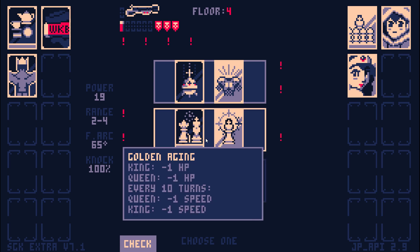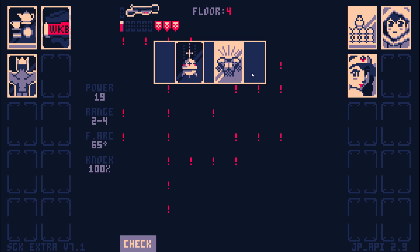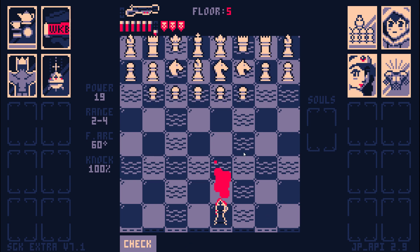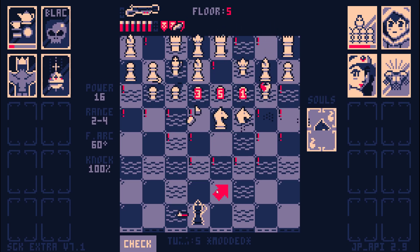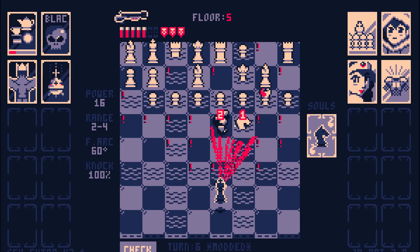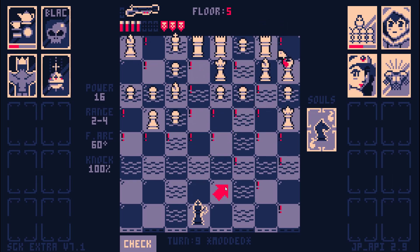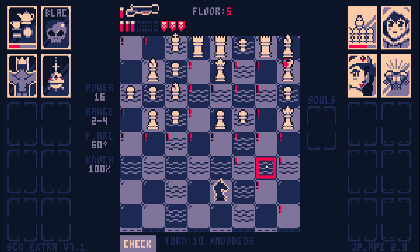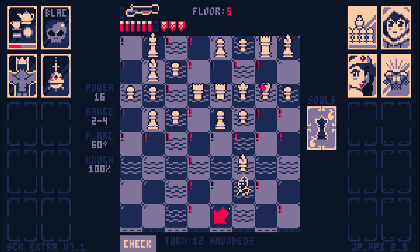Holy Leader is not something I want to take. King Sanctuary? No thank you. Soul Card! We got a Soul Card. I'm so happy. This Queen can't attack over the moat. We're gonna move closer. We're gonna get a Queen Soul — oh yeah!